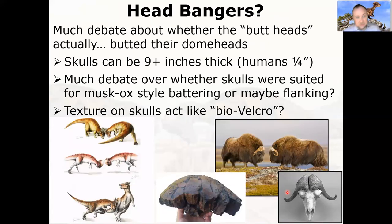The biggest question about this group is what they really used that dome for. Here's a skull fragment — you can see how thick it is, a couple of inches, and that's actually fairly thin for a Pachycephalosaur. Their skulls can be as much as nine inches thick or even more. Our human skulls are about a quarter inch thick — relatively delicate. If you want to headbutt somebody, it's going to hurt. That's why we wear helmets for dangerous activities.